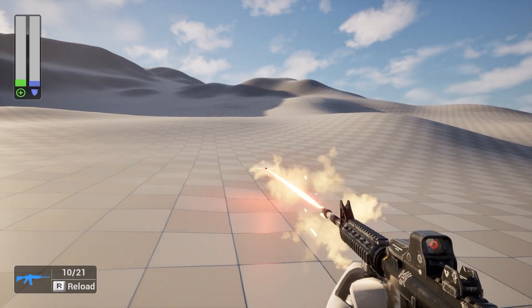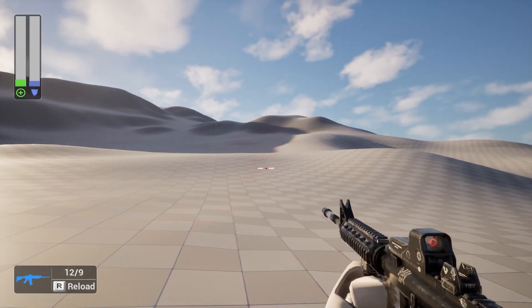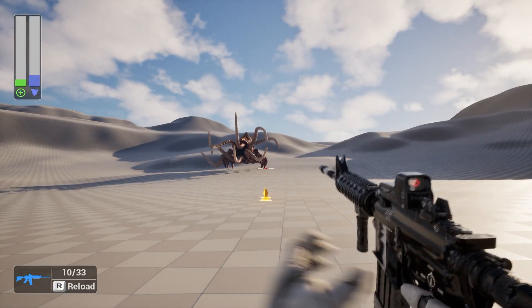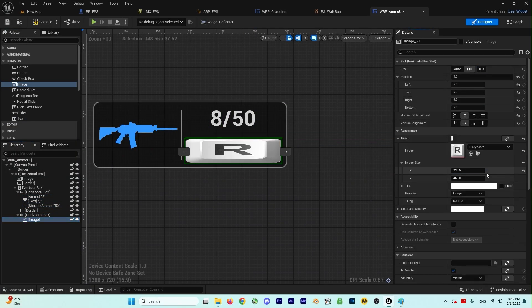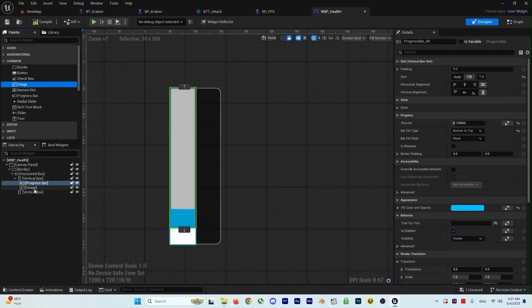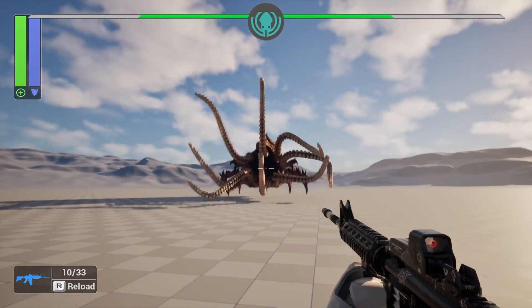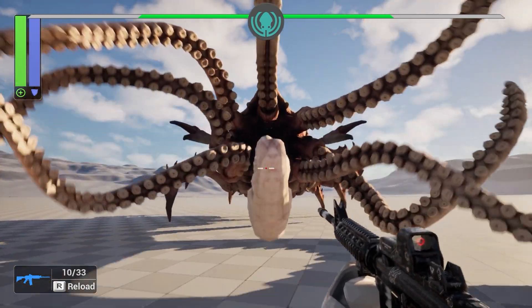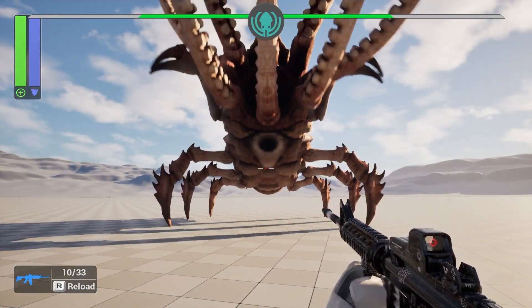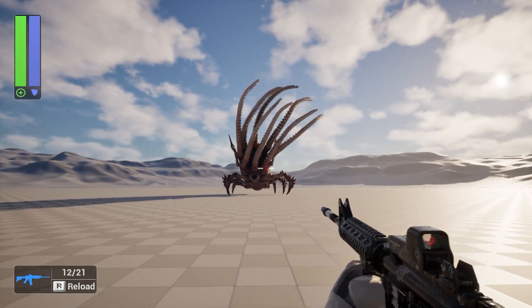Next, we go for reloading our gun — it looks awesome and the reloading will have full sound as well. Next, we go through an in-depth UI design for our ammo system, and after that for our health and shield bar. Next, as an enemy, we will import a Kraken skeletal mesh. We use an AI controller to control our Kraken so it can chase the player, attack the player, and kill the player as well. And we can kill the Kraken too.